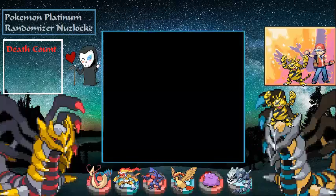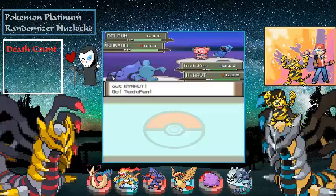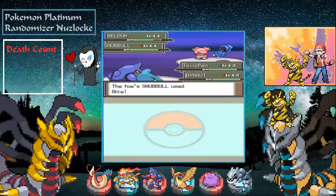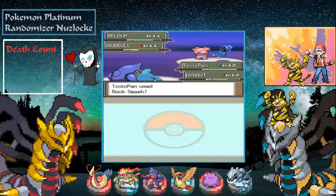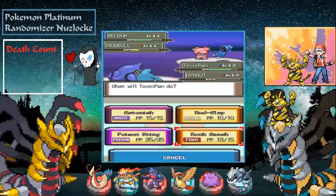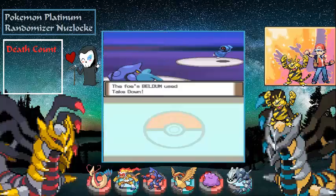I just hope they don't have anything crazy strong. It's a Swinub and a Beltum — nothing too crazy. Let's go for Rock Smash on the Beltum — that did a decent amount. Swinub — Snubbull is still Normal type since Fairy type hasn't been introduced yet. Let's get its defense down. Come on Beltum, attack me. Let's go ahead and take the Snubbull out.